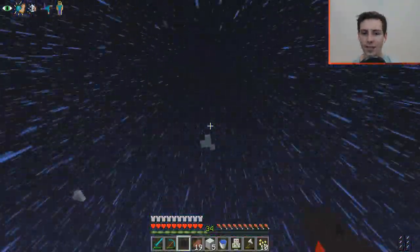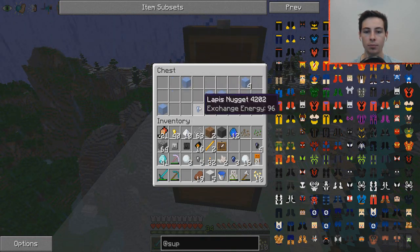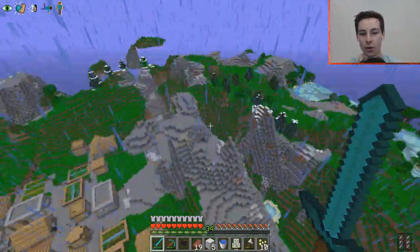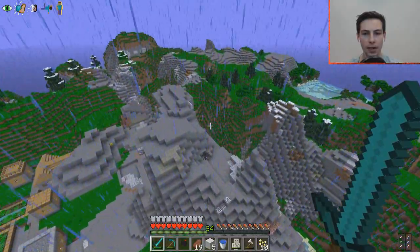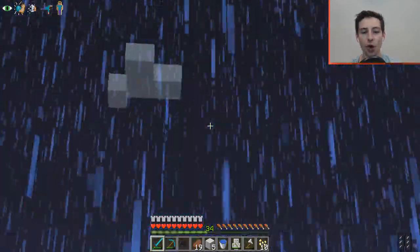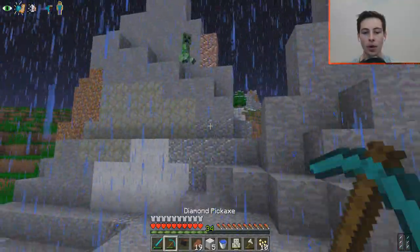Oh, we got a village - that's a cute little village! Can we reach that cloud from here? No way - we can reach it! Let's grab it and go! No blazes spawning in though. We can actually reach the cloud from the ground - that is insane! Let's glide down to the village. That was so epic. Let's kill that spider for some more string.